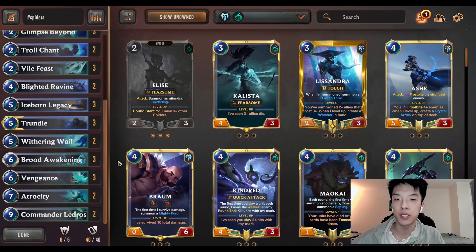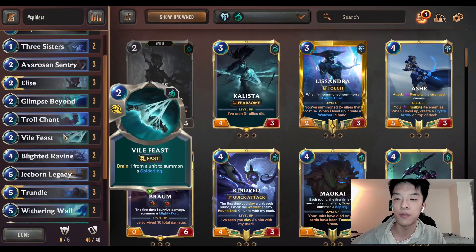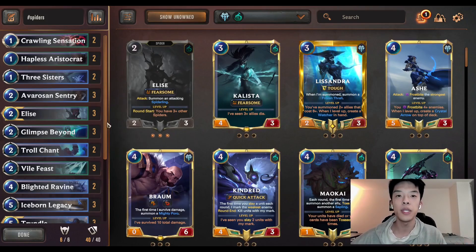Because you are an SI Freljord deck, you also have a little bit of a backup plan. Sometimes you don't draw the Iceborne Legacy, and your early to mid game is just kind of dwindling around, not really doing much. That's where cards like Ledros and Atrocity come in, because we have the control tools such as Vengeance, Withering Whale, Vile Feast, and a lot of chump blockers that we generate off of the Spiderlings. We can get to turn 9, turn 10 pretty easily against an aggressive deck, and then we just play for the Ledros Atrocity game plan.